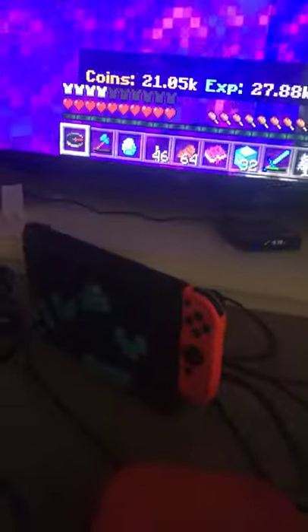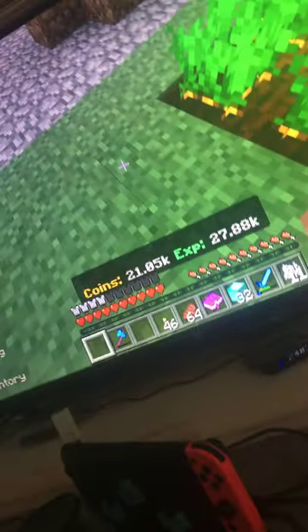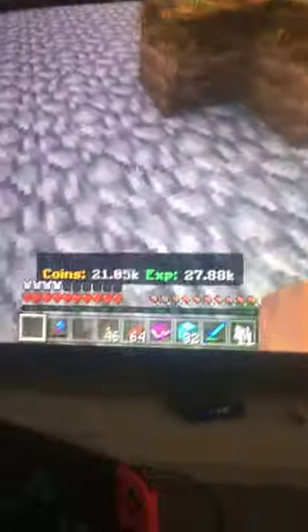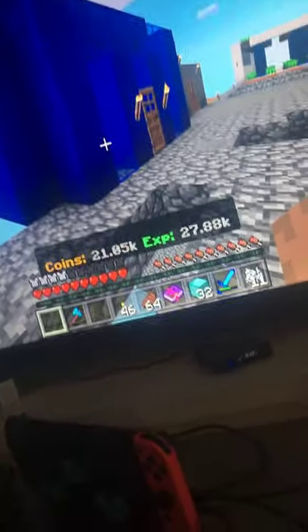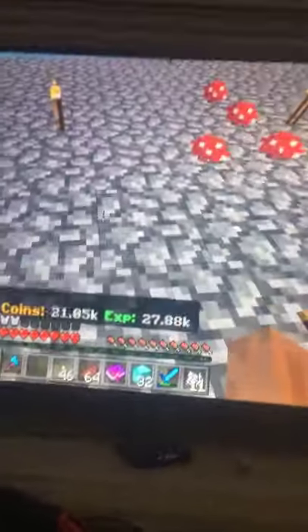You need an axe — it literally breaks so fast. Using the axe breaks mushrooms so fast. Okay, so when you start off, get an iron axe. When you first spawn, there's a chest with iron armor, iron axe, and iron tools.